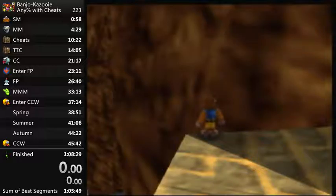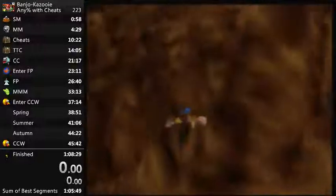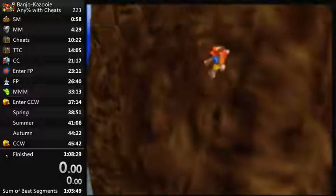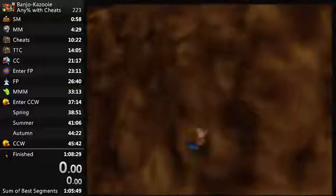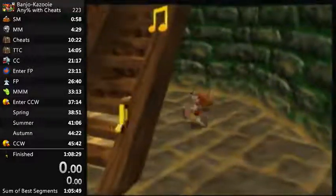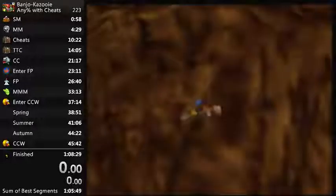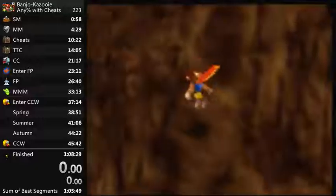There's a very definite seam running horizontally across the top of the dark spot, and you want to try and get on top of that seam. The hardest part of this trick is getting on top of that seam — the rest is fairly straightforward.